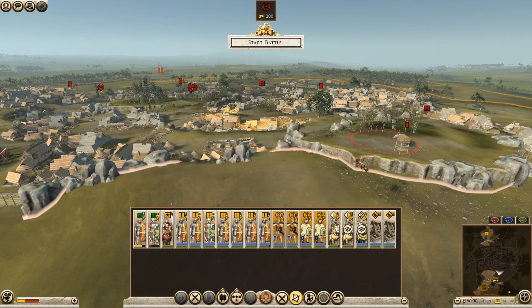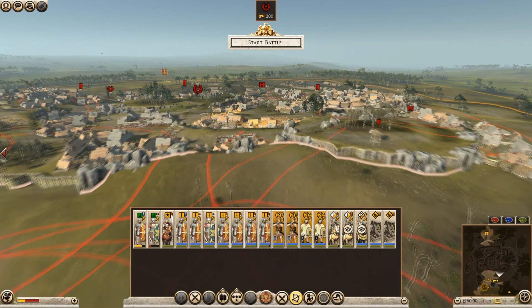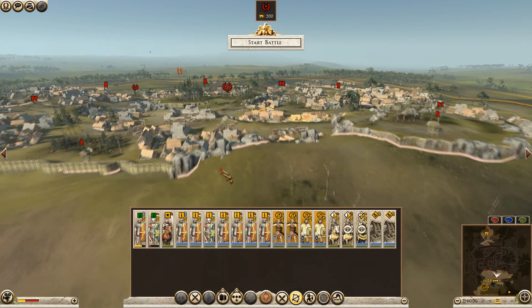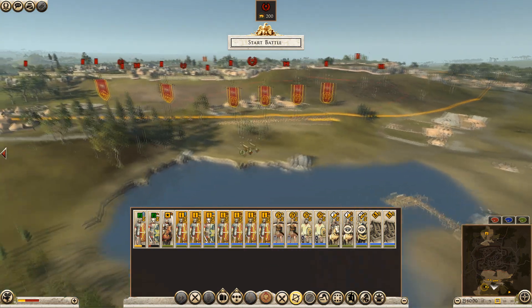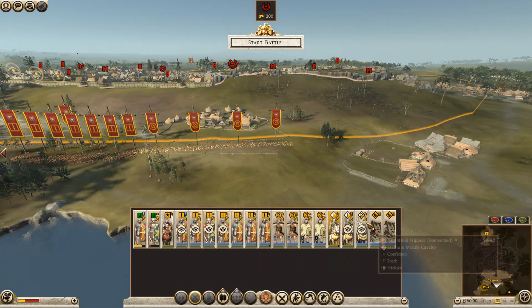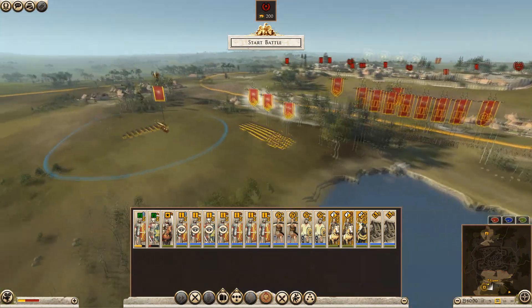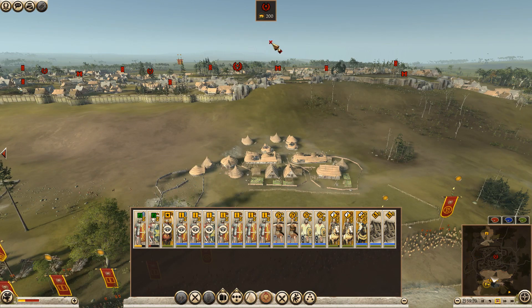My instinct is to put some missile troops up here, but because there's a little bit of a dead zone here we could put some fire down onto them from that point of view. These guys here - we'll just keep the cav out of the way with the general. I think that's all we can do - start the battle.